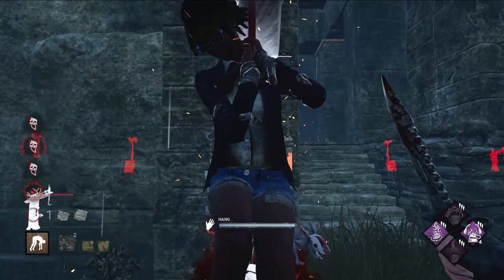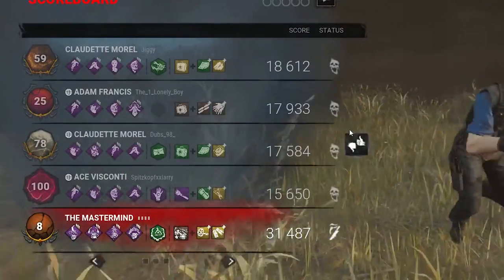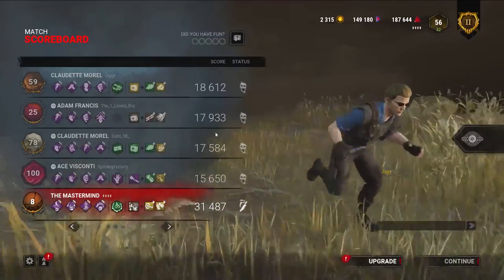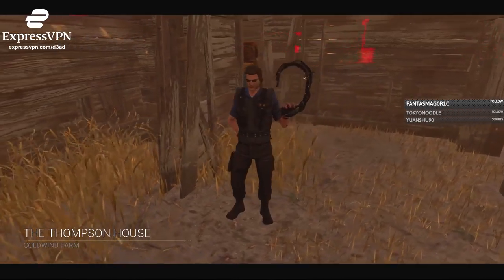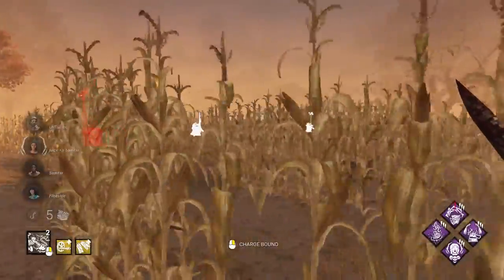We did have No Way Out though, just in case. That lobby was 5 sweats. Alright, Thompson House - I'm glad we have Corrupt for this map. There we are, someone's over here.